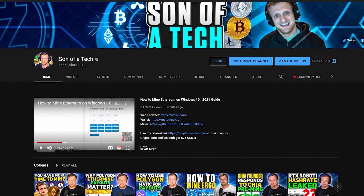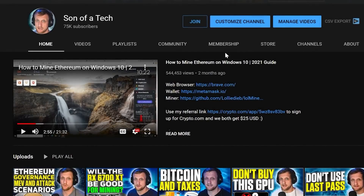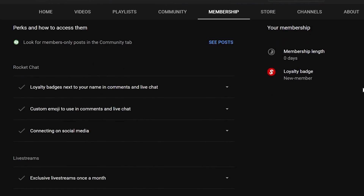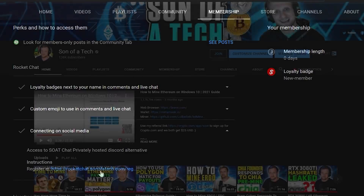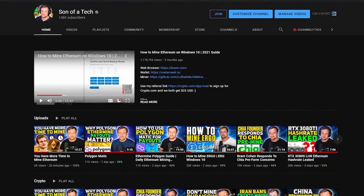Today's sponsor is myself. To support the channel, click the join button below the video and you will get access to our privately hosted Rocket Chat. Selecting the $1.99 option will get you access, and after that you need to head over to the membership tab, scroll down and expand your membership perks. Find the section for connecting on social media — there will be a secret registration URL to join Rocket Chat where you can sign up to talk with other cryptocurrency enthusiasts and miners without spammers, scammers, or bots.